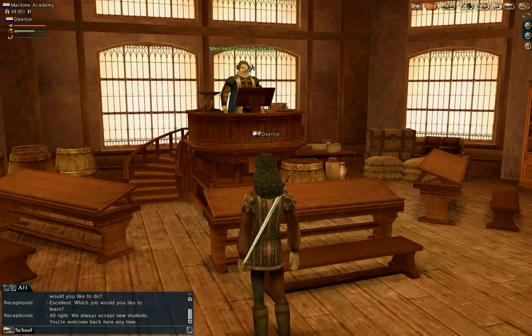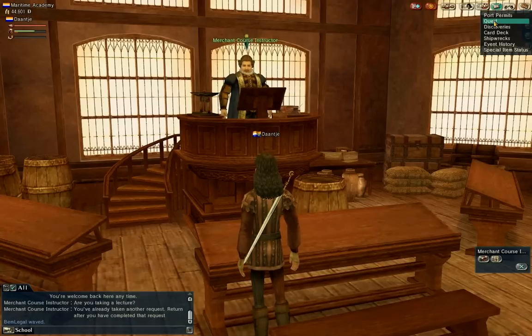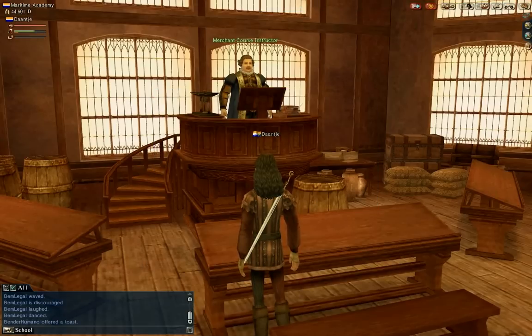Then go to your instructor and get a quest by clicking here — that way you will get your first quest. So now you know how to take quests. What do you have to do in this quest? You choose your course — trade, adventure, or maritime — then go to the instructor and get your quests. You go to your journal, click on quest, and here you see a summary of what you have to do, like whether someone is waiting outside or you have to talk to someone. It's very simple.